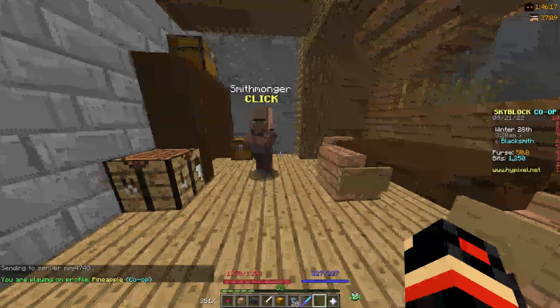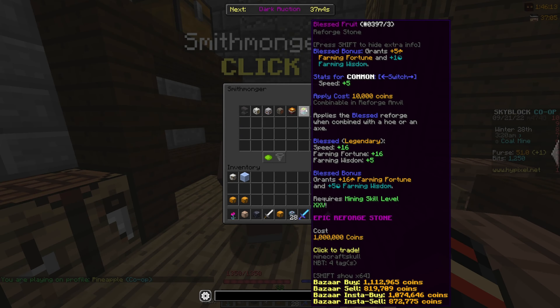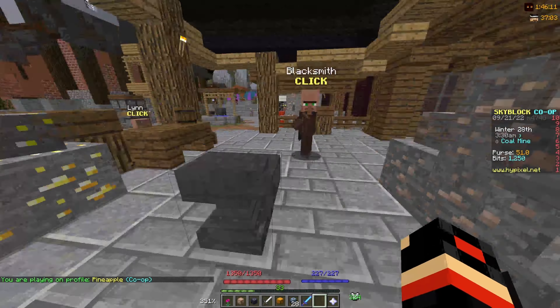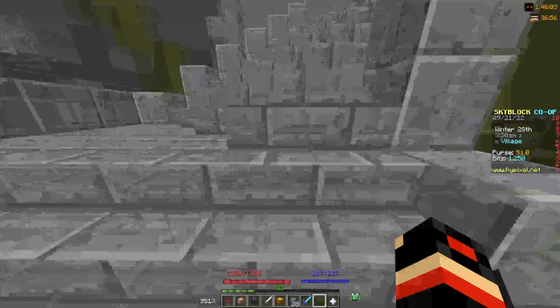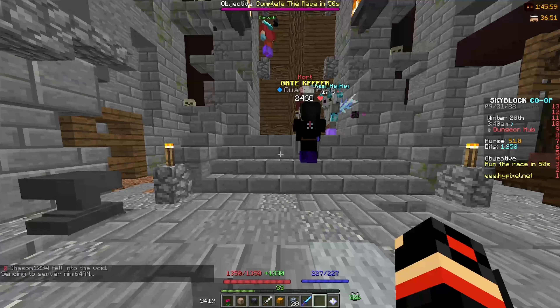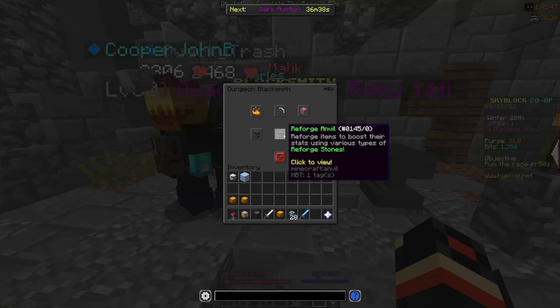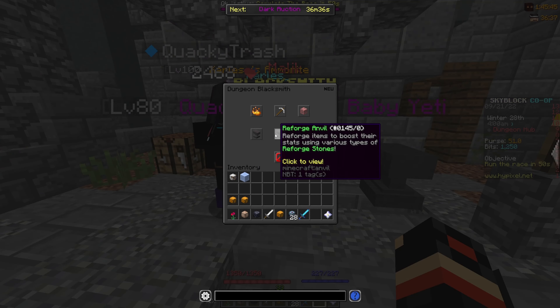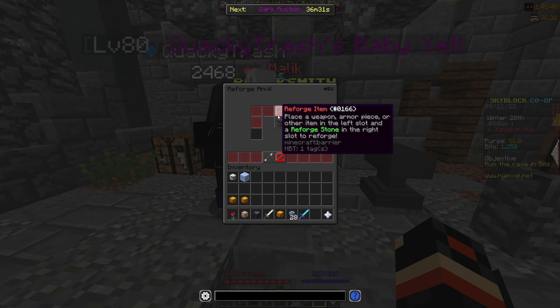To apply the blessed reforge, go to the smithmonger and buy a blessed fruit for 1 million coins. That might seem like a lot but it's worth it — when maxed out it gives plus 20 farming fortune and 6% farming XP. To apply it, come to the reforge anvil, put your hoe in one slot, the blessed fruit in the other, and combine them.